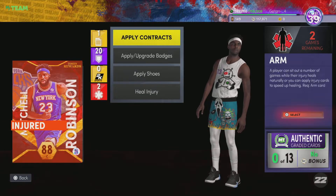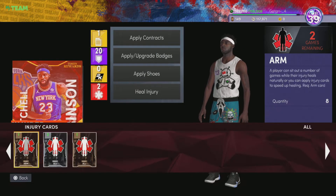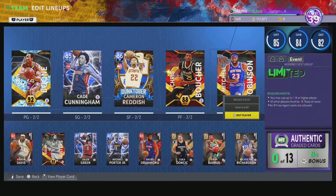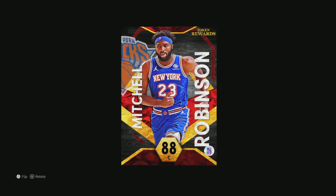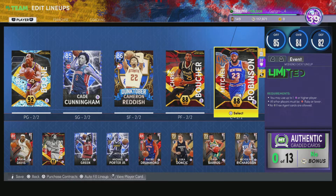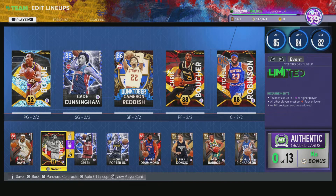At the five I used Mitchell Robinson. I love this card — he gets free rebounds and blocks, does all the good stuff for you. He has really good defense; he's not that fast but defensively he's really, really good. He's a token reward card, so he's really good value.